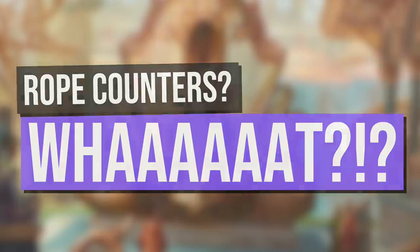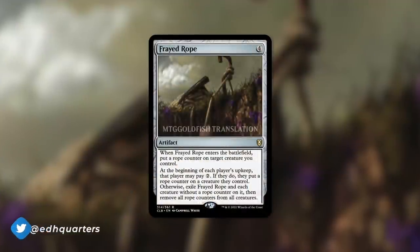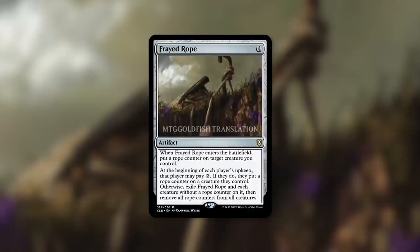To find out what those are and what this card does, let's jump into it. Frayed Rope is a card now — it's an artifact that costs four mana. It says when Frayed Rope enters the battlefield, put a rope counter on target creature you control. Again, on the list of the strangest counters we have ever seen, this is definitely up there.